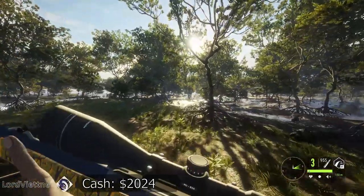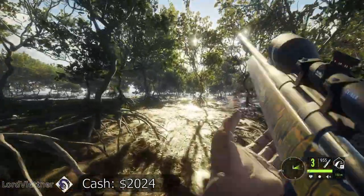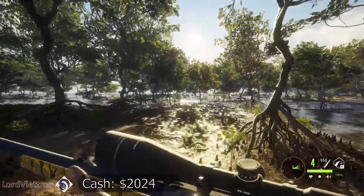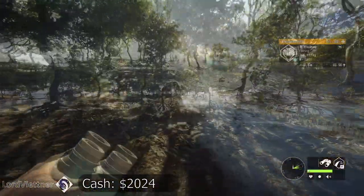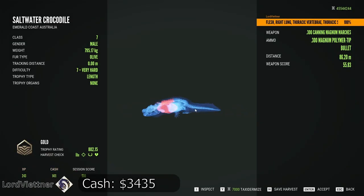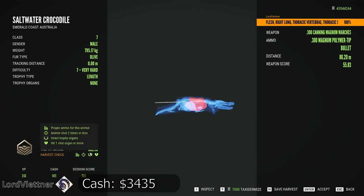The 300 does work — I'm sure the 338, the new bolt action, would be really good for this. The 7mm is probably fine if that's all you have. This guy died almost instantly; we did catch him through the back of the spine, which makes sense. Cool $1,400 cash as long as you don't ruin any of those bonuses.